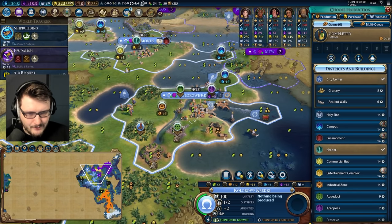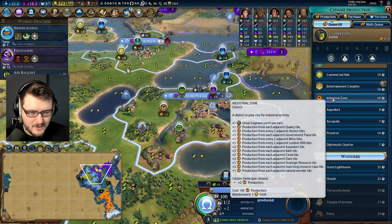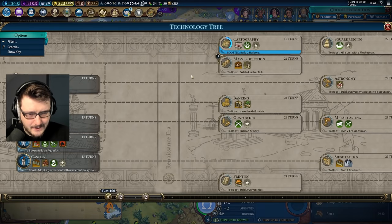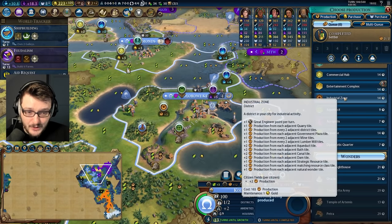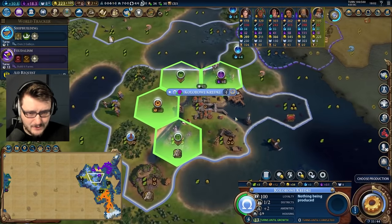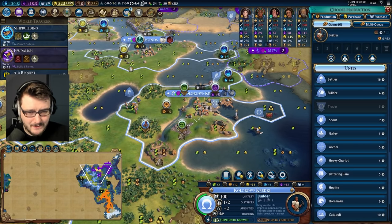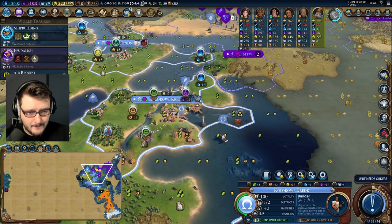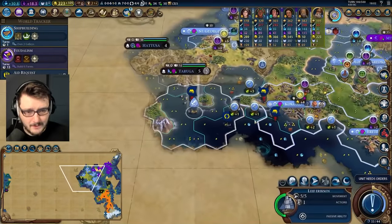Taking a look at this city — we're not ready for canals, not sure I'm ready for an industrial zone. We are heading for mass production. I feel like an aqueduct would be good. You know what I need in here? A builder — I need a builder to just go around, improve a few tiles, get things under control. Crack me out a builder and then come back and talk to me later.